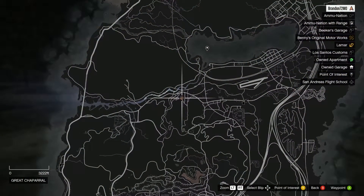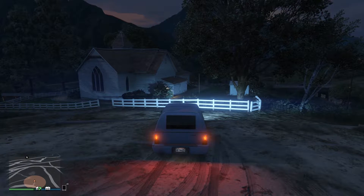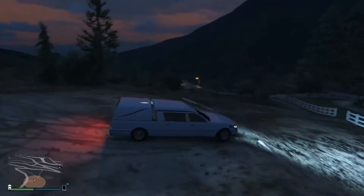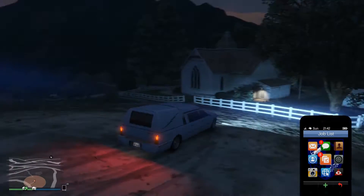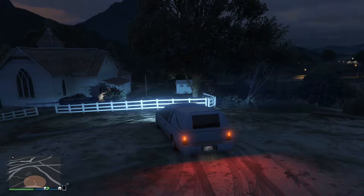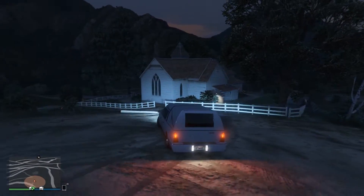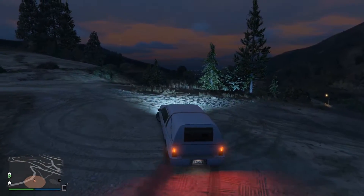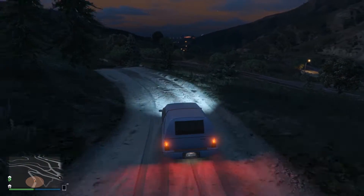The third and final location for the Romero Hearse is out here in the country, just off Route 68 in Great Chaparral, just west of the Grand Sonora Desert, at the Little Country Church. Usually the hearse is parked here, but it's only usually here in the daytime — I never find one at night. It'll be in this parking lot or down in the cemetery itself. The cool thing about the Romero Hearse is it will spawn on every single console and on PC, so even old-gen players can get a hearse.